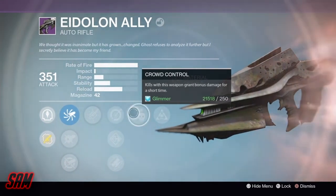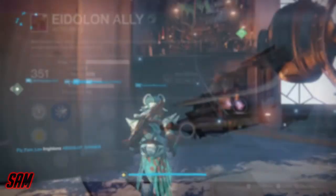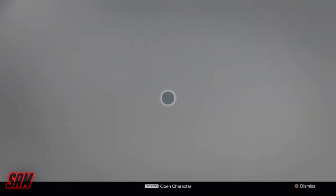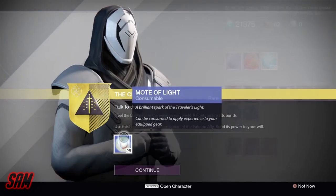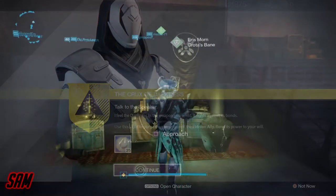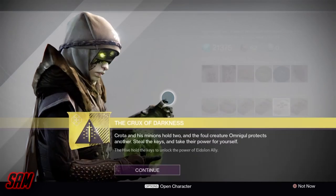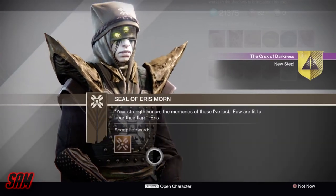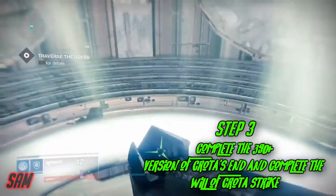What you need to do is upgrade all of these perks - there's one special perk at the end and you're going to need to get something called the Essence of the Oversoul. You get the Essence of the Oversoul from Crota and from beating Omnigul inside the strike. First, go to the Speaker and he'll give you 25 Motes of Light to upgrade this weapon so you can unlock the perks to get the Essence of the Oversoul. Second, go to Eris Mourne and she will give you a specific quest called the Crux of Darkness - hit continue and she's going to want you to do the 390 light version of Crota's End.